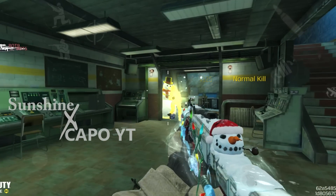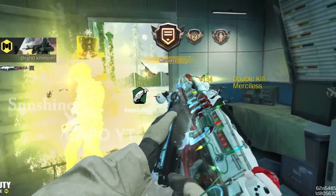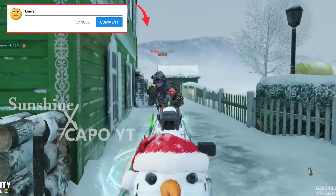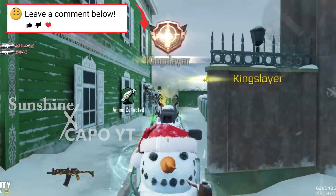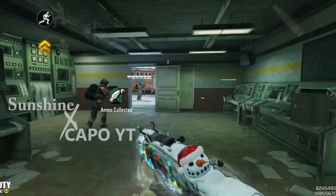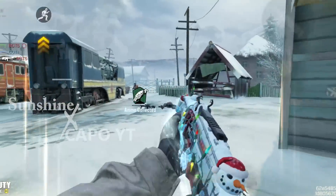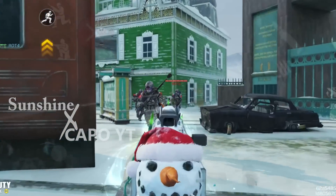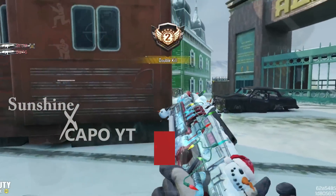Now let's talk about the kill effect. It took me a long time to understand it, but here's what happens: a snowman appears behind the enemy and stabs them, then both of them vanish into thin air. It's funny because the snowman appears right behind the enemy — not randomly, but specifically wherever the enemy is looking, the snowman appears behind them. So it's like a backstab mechanic, which is a nice detail. The kill effect is also very bright, which makes it hard to follow. The sound effect of the kill effect is also pretty good and satisfying.